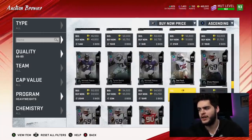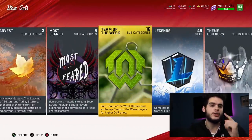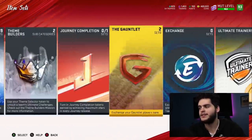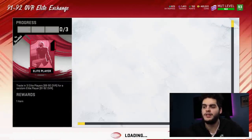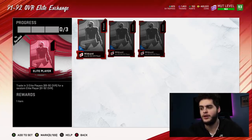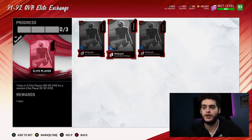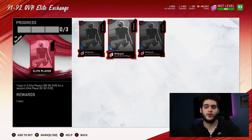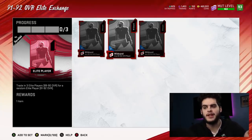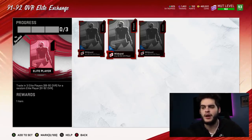The safer way — more than likely you'll pull a few things above 89. If you pull a few things above 89, you come over to sets and toss them in. Let's say you pull 2x 89s and 2x 88s — I'd recommend you sell the 88s, buy another 89, and do it that way. If you pull at least 2x 89s or 90s, you can put them in the set and toss all three in, and you get a 91 to 92 overall player. That gives you a great chance at legends, full legends, and redux cards — you can pull redux Randy Moss, redux Aaron Donald, redux Deion Sanders, redux Kittle.